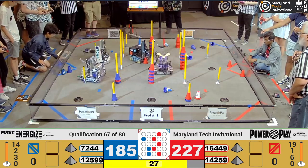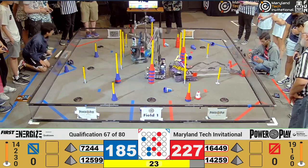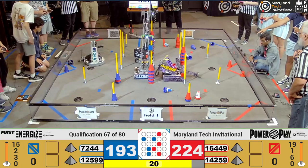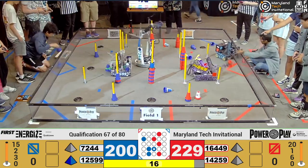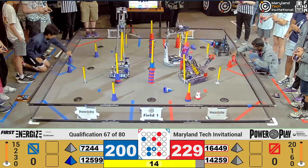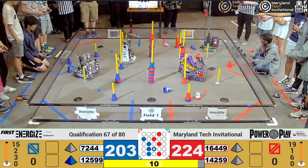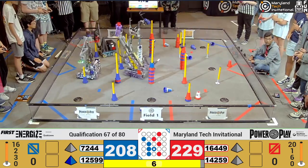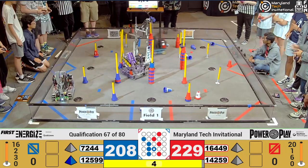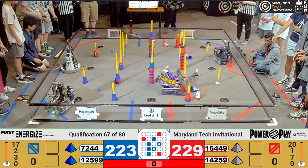We're hearing chatter on the field as we are going to endgame. We have Turbo V8 for the Red Alliance picking up their beacon. They have a cone in hand and a beacon in hand, going to the mid for the cone. Ten seconds left in the match. We have a blue beacon on the field, we have a red beacon on the field. A second blue at 3, 2, 1.